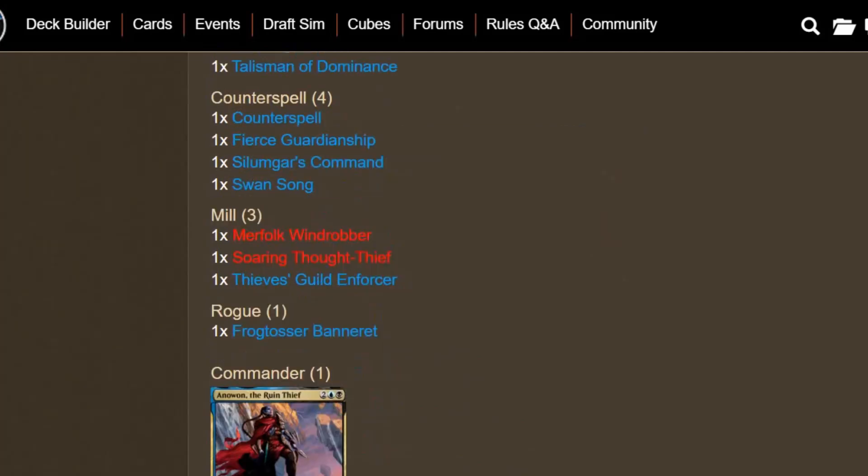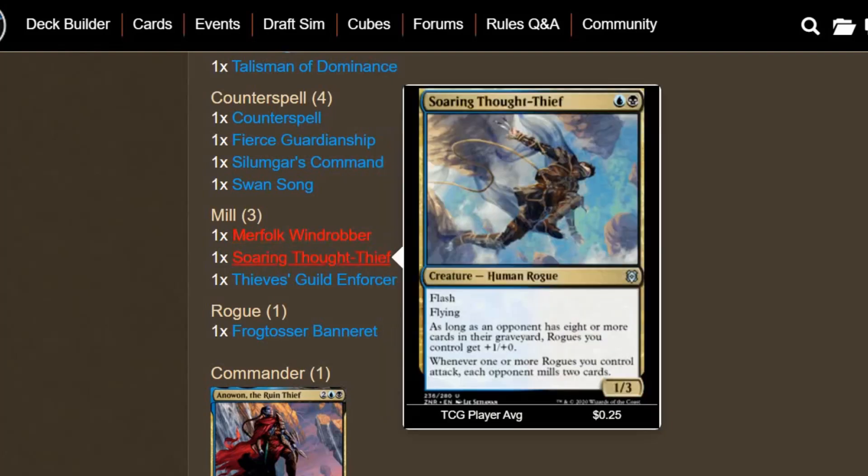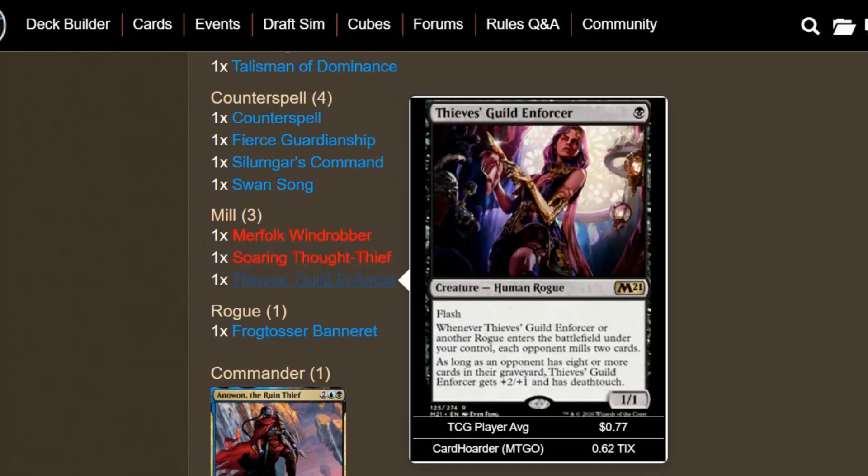We do have a few mill cards. Merfolk Windrobber: when it deals combat damage to a player, that player mills a card. We can sacrifice it to draw a card, activating this ability only if an opponent has 8 or more cards in their graveyard — very good value for just 1 blue mana. Soaring Thought-Thief is a 2-mana 1/3 Flash Flyer; as long as an opponent has 8 or more cards in their graveyard, Rogues we control get an additional +1/+0, and whenever one or more Rogues you control attack, each opponent mills 2 cards. Thieves' Guild Enforcer from M21 is 1 mana, a 1/1 with Flash — whenever it or another Rogue enters the battlefield under your control, each opponent mills 2 cards. It's almost like they knew exactly what kind of synergies you could expect.